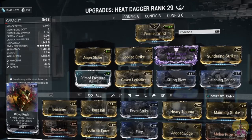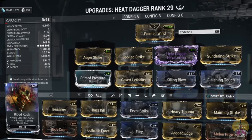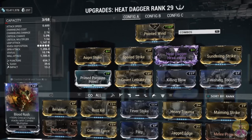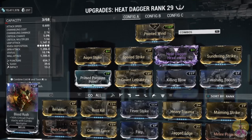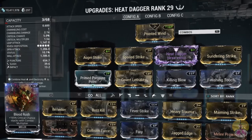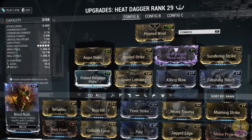I actually put a channeling build on this, because there's no status chance and critical is non-existent. Channeling cost is only 1 per hit and channeling damage is 2.1, just to give it a bit of something. You can see that Riven Distributions is all 5 orbs, and the puncture damage is 650. Slash and Impact are pretty much negligible.